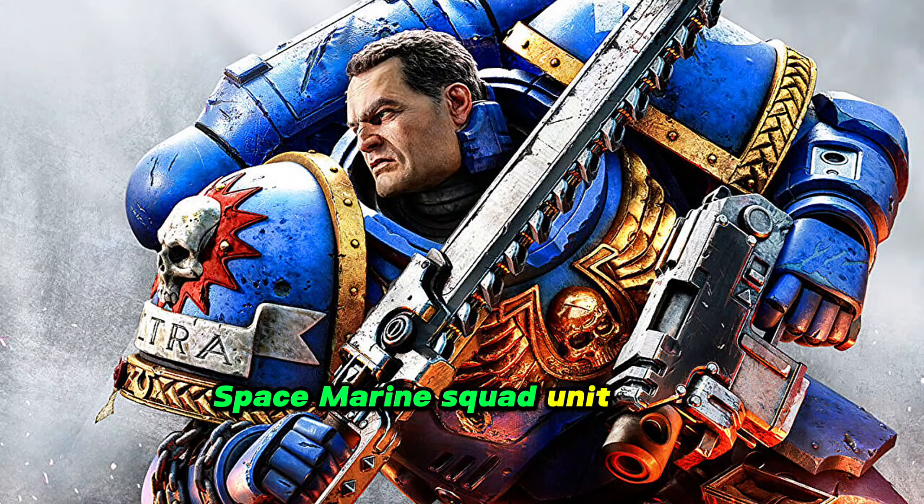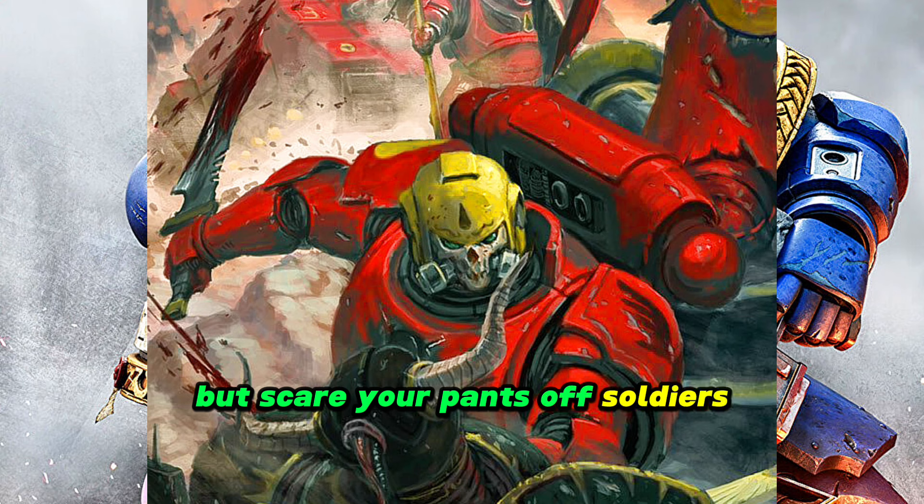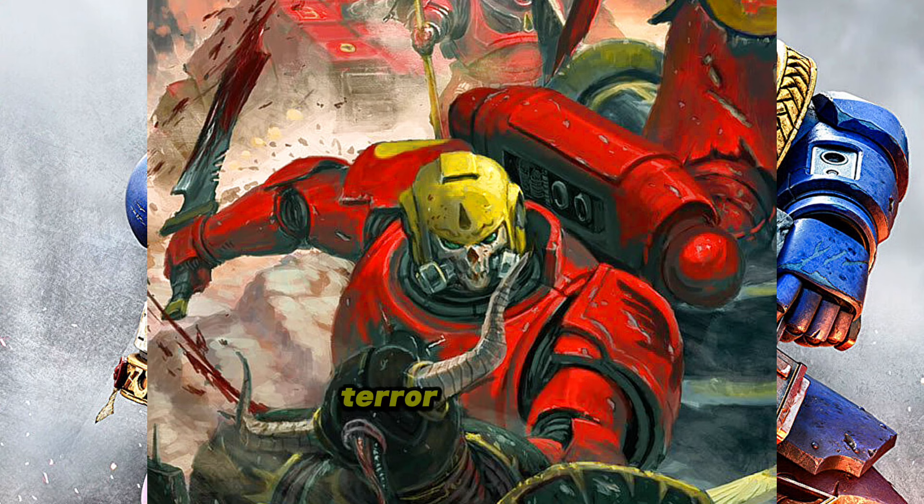Space Marine Squad Unit Types. Let's start this series with Reavers — Vanguard Reavers. They fill a combination of stealth and shock trooper roles. Not shock in the classic military definition of tip-of-the-spear soldiers, but scare-your-pants-off soldiers — terror troopers.